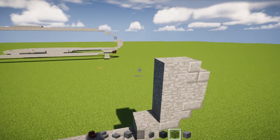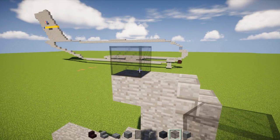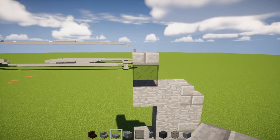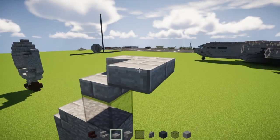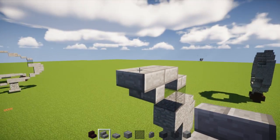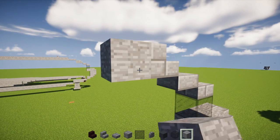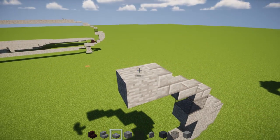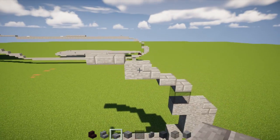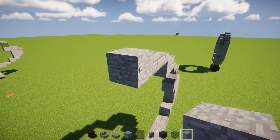Add a stone brick slab sticking out, then three blocks tall of stone block with a stone block in the middle, and take stone brick stairs to add it below and above it. Then add a stone block right behind the very top, a stained glass block with a stone brick slab on the very top. Next, add diagonally up another stone brick slab, diagonally up again, and a stone brick stairs. Behind it, add stone blocks and we're going to make this top section 41 blocks long.